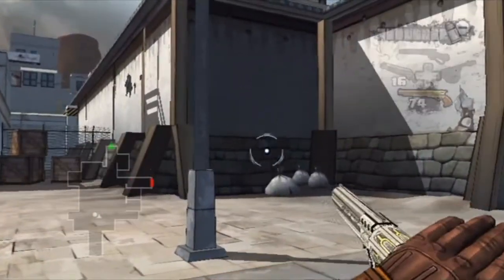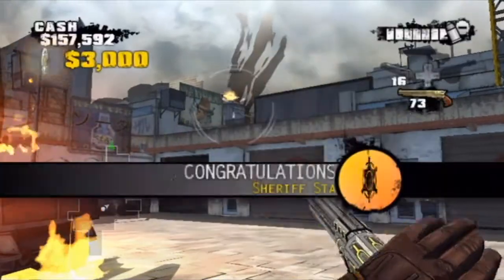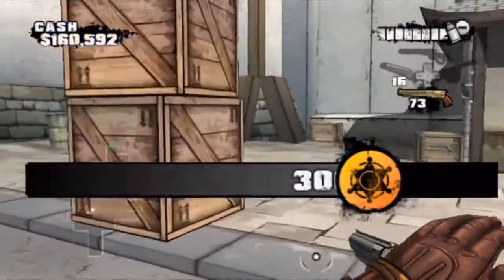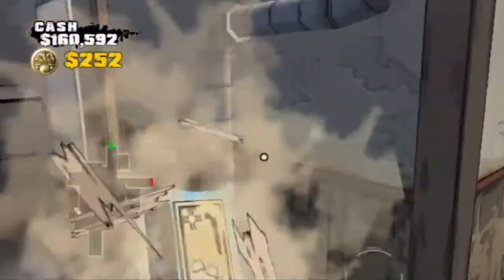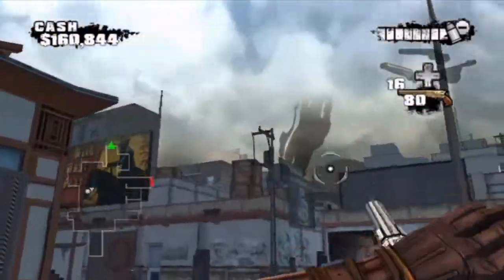Hey guys and welcome to part 6 of Let's Play Red Steel 2 on the Wii. In the last part we took an elevator, and that's pretty much all that happened really. There was an elevator, we rode it, and then we got to a different area that's still on fire.